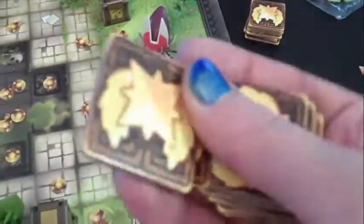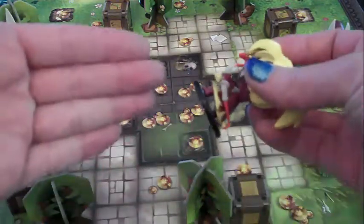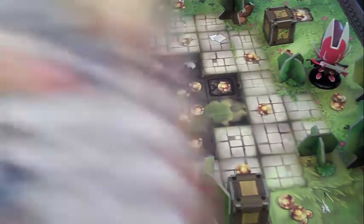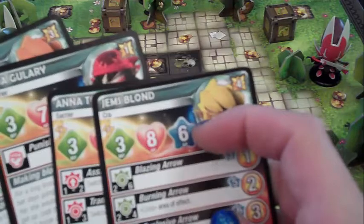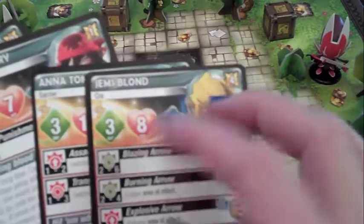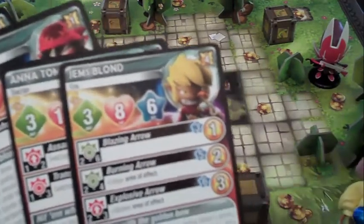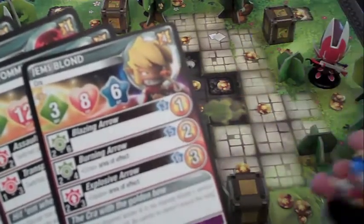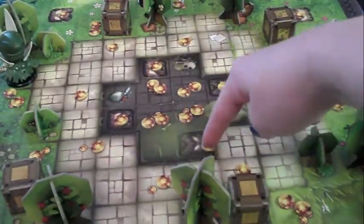Each player starts with seven gallons of glory. The first round would generally see most teams moving up toward the other team and picking up all these little coins. A character can move up to their movement points and use up to their action points. They don't have to make all their movement at one time — they can move and then take an action, move and take an action. Picking up coins off the board will each take one action point.